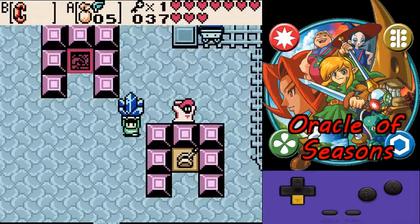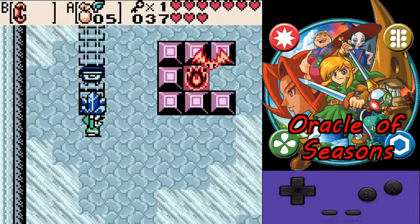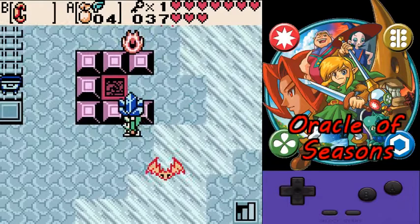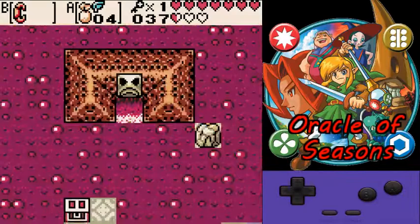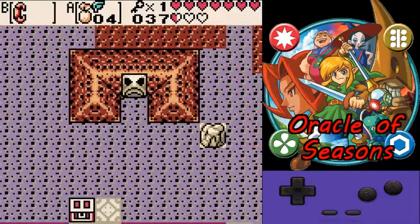Grab another ice block and go back to the hole you came up from. Now the mine cart is in the correct position — you couldn't go there first because the mine cart was on the other side. Now it's on this side, so you can go into the mine cart. If you killed all the stealthos with your sword, they're not in your way anymore. Throw the ice block in and move down — this freezes the last lava that we need to get to the boss.